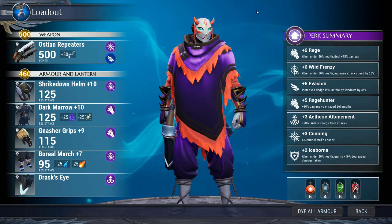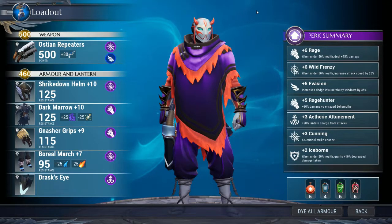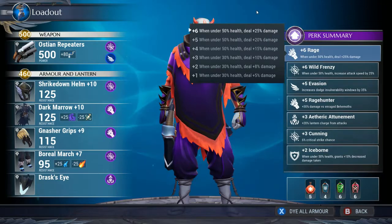I named this build the Godspeed build because it involves shooting really fast and doing a lot of DPS, which everybody loves. I like the Ostian Repeaters a lot — this is probably my second main. I call this build high risk because you have to be under 50 health at all times to activate a lot of these perks, but they're very rewarding, especially if you're good at dodging and hitting your shots.